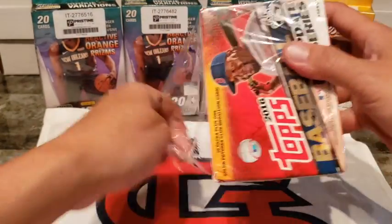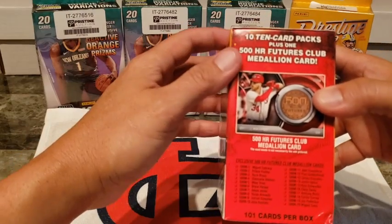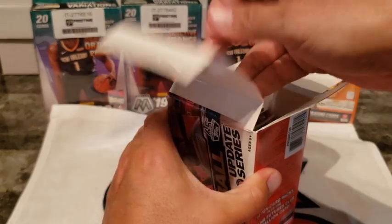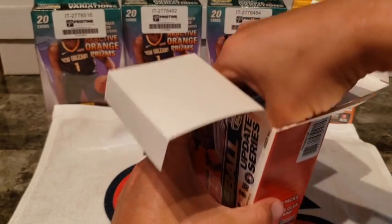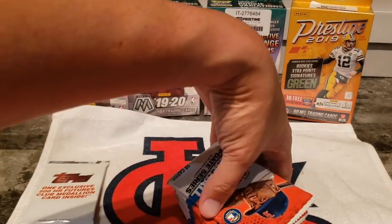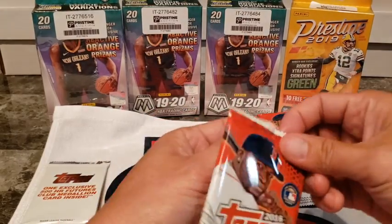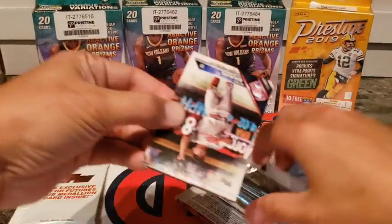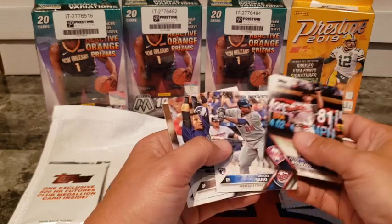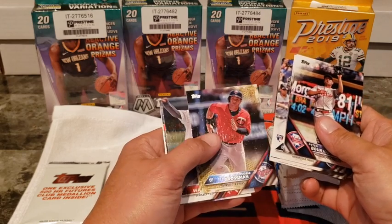Let's bust into this — starting with the 2016 blaster box. I don't even know who to look for in this. It's a 10-card pack with a 500 Club Medallion card, so we'll save that for last. First card looks like a rookie debut — looks like a Robbie Grossman parallel.